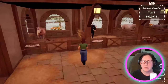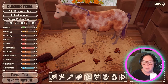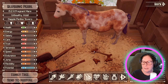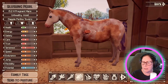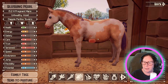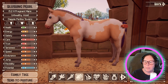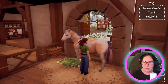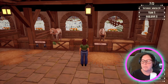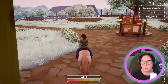This is my poor pregnant mare — poor Blushing Pearl. It's a big belly but just so dirty! Let me clean you up. Timothy oats. We're going to go to Rocky Mountain and look for those wild horses.